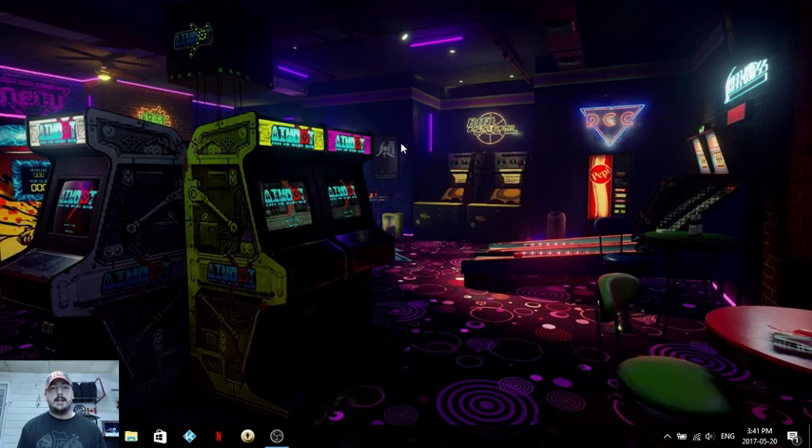Hey guys, welcome back to Harrison Hacks. Today I'm going to show you my arcade build that I've been working on. Instead of using Emulation Station this time, I'm actually using Attract Mode. And within Attract Mode, I'm using Hyperspin Themes. So let me just get right into it and show you what it looks like.